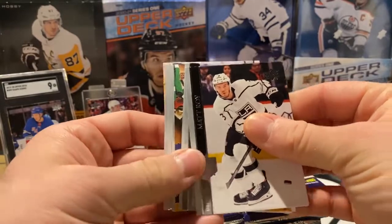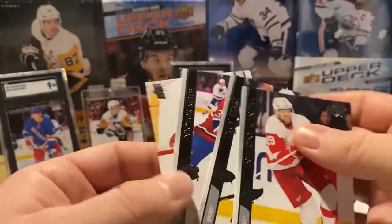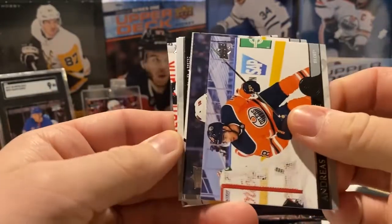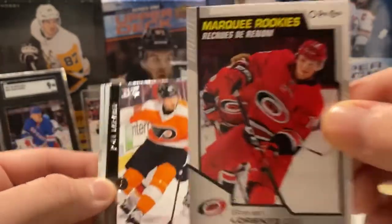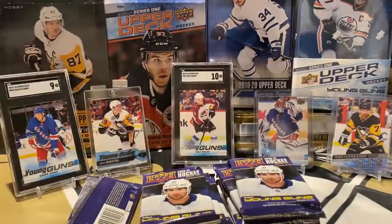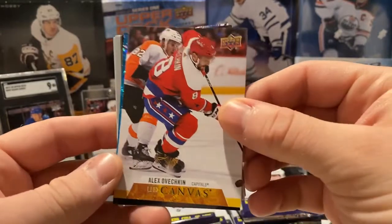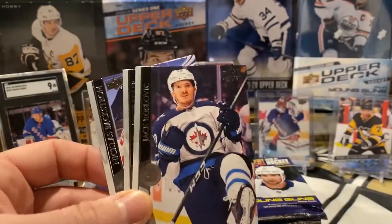Looks like a canvas — there's Sid and Joe Pavelski. Pretty cool looking card. We got a blue Dazzler — Alex Ovechkin Canvas. Two hits in this pack, and a Keith Yandle blue Dazzler. Nice inserts. Love the Dazzlers, they're super cool.